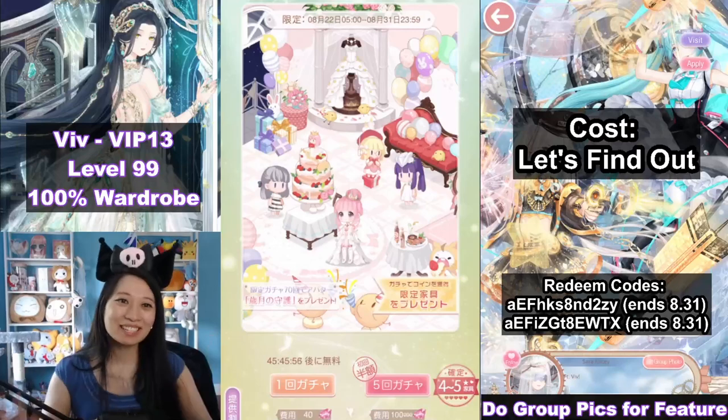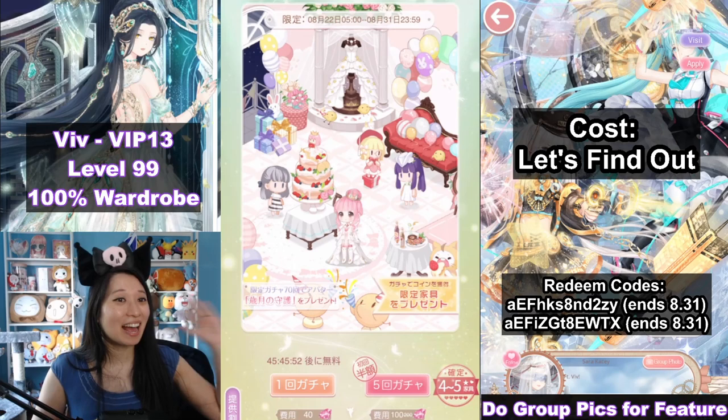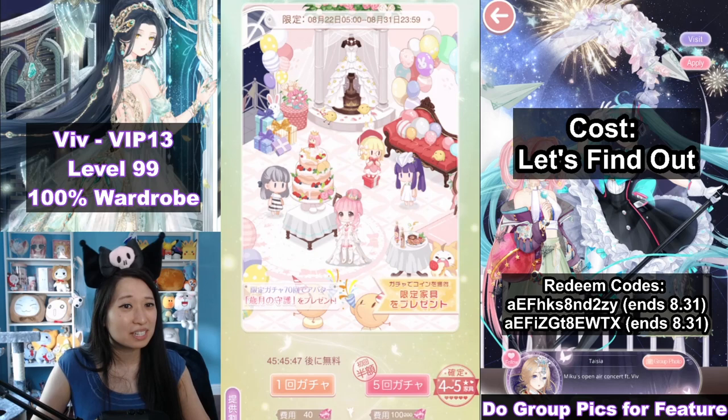Hi queens, it's Vivi again and today I want to do something I very rarely do. I am going to summon in the housing pavilion gacha. The reason I don't normally do this is because I feel like housing pavilions are only for looks and it doesn't help me with my ranking or order count or anything.